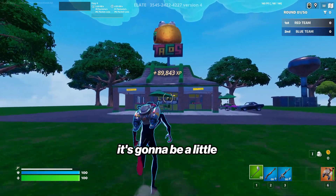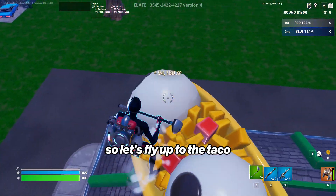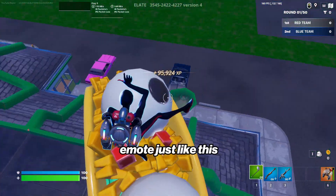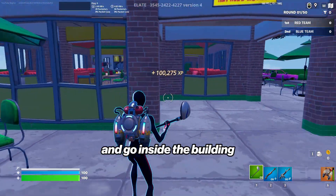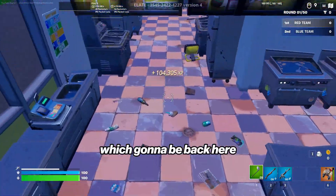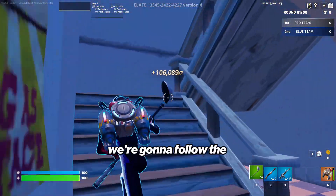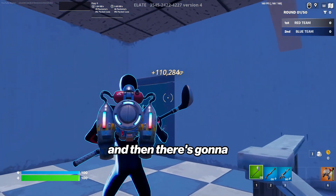This next one is a little bit more complicated, so make sure to pay attention. Fly up to the taco, but instead of pressing a button we're going to stand in the middle of the eyes and hit an emote. After doing that, jump down and go inside the building. Make your way all the way back to where the registers are, then jump over and find the stairs — follow them all the way up to the second floor.